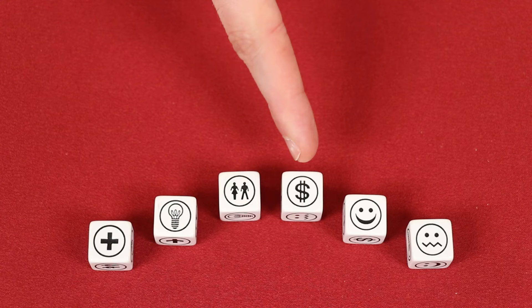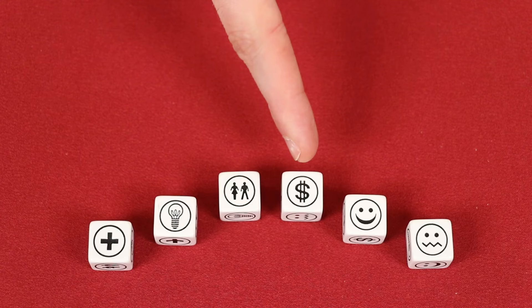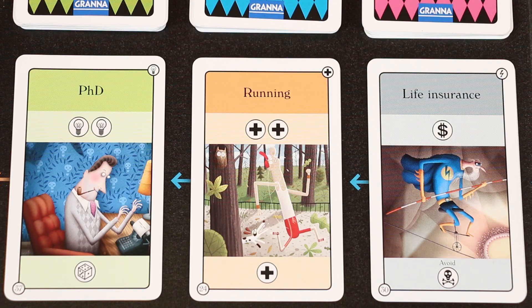The die faces show: health, knowledge, relationship, money, good luck, and bad luck. Once you finish rerolling your dice, you'll be spending these symbols in order to buy cards from the board.